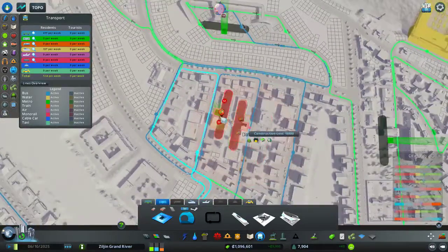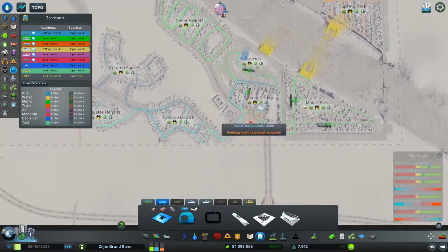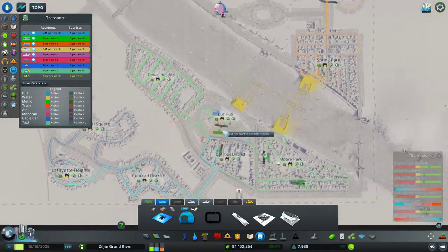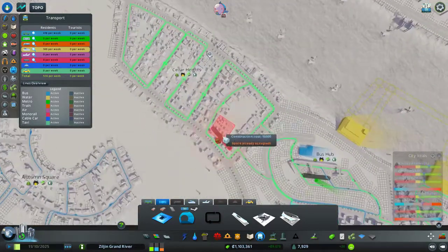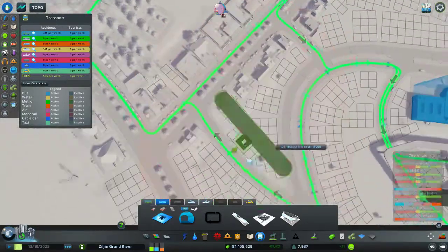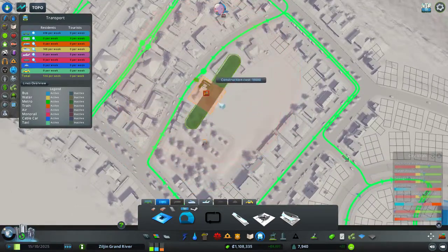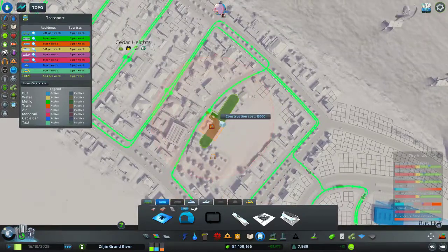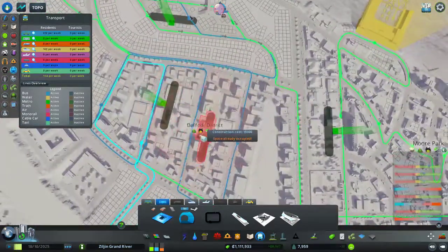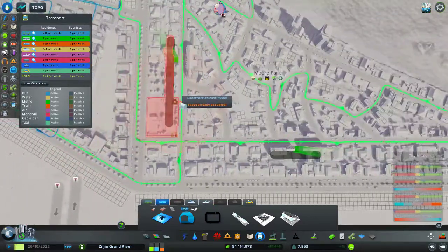It doesn't really matter exactly where I put it. This line is going to be going across — I don't know, something like that. We'll want to have probably one or two stops in the Concord District. Over here is really where the bus stop is. I put it near the bus stop — not directly in front, but close to it.